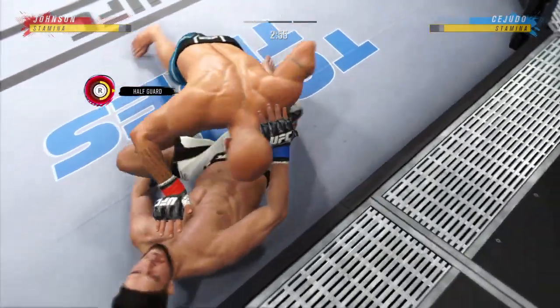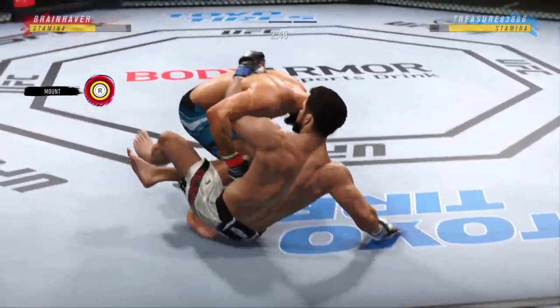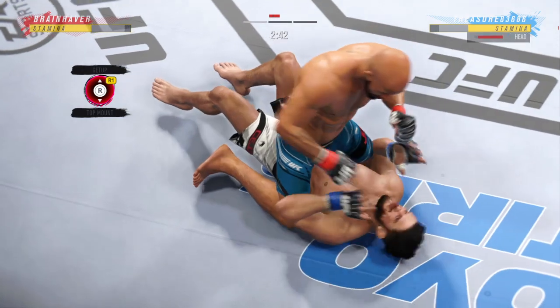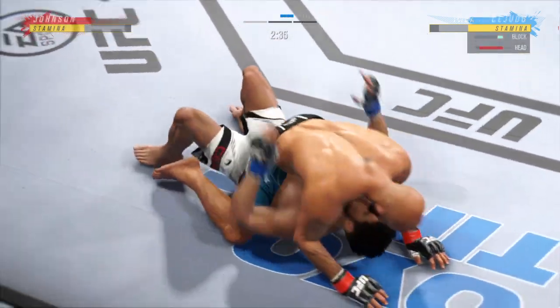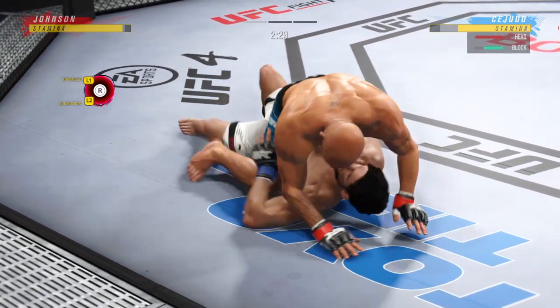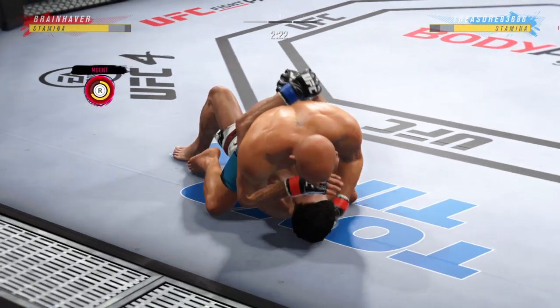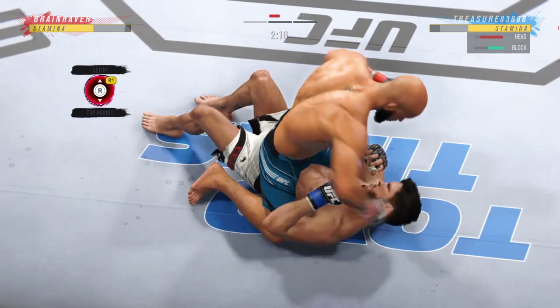He postures up here and now figures to rain down some ground strikes. The ground and power would be aplenty from this position. There are few things more fun to watch in mixed martial arts than these types of transitions and scrambles on the ground. High-level grappling can really be entertaining. Bottom fighter here maybe looking to hip escape.